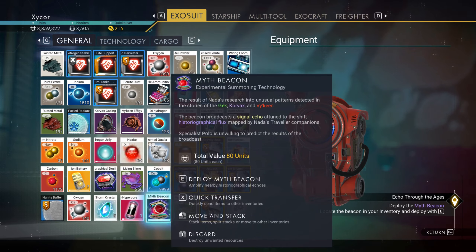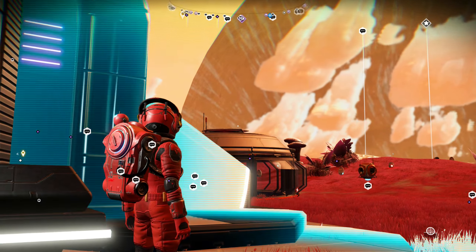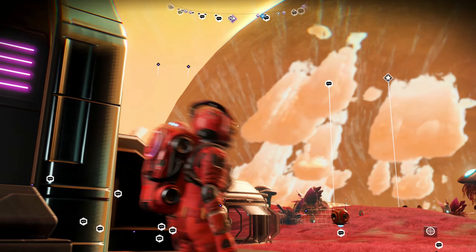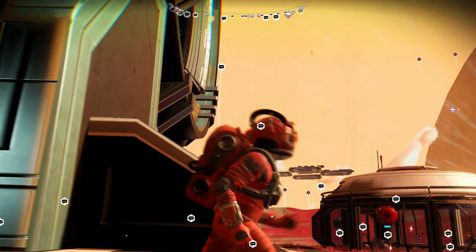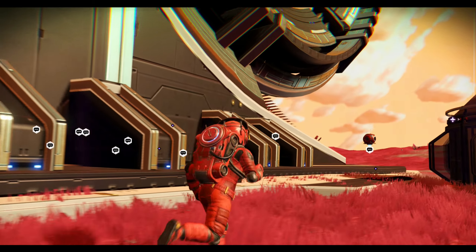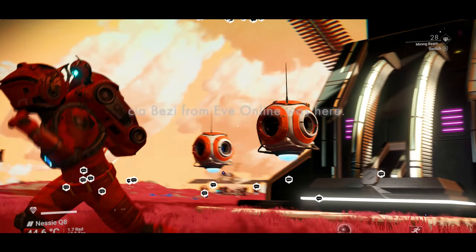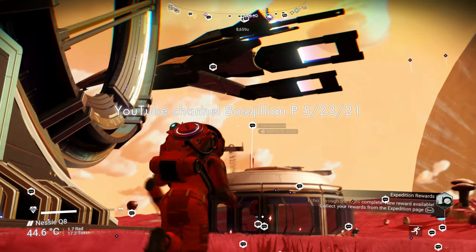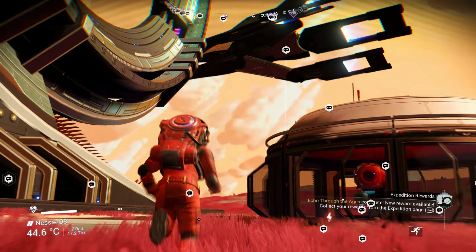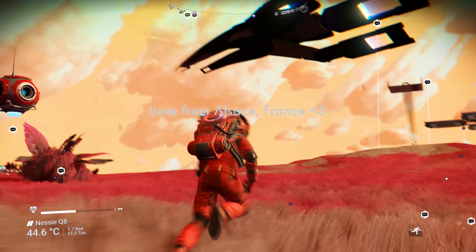Myth beacon - deploy the beacon. There we go. Where's the beacon? There we go. Oh, there it is! Ha ha! Echo through the ages complete. New reward available.